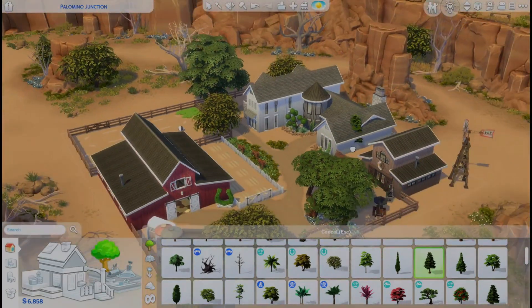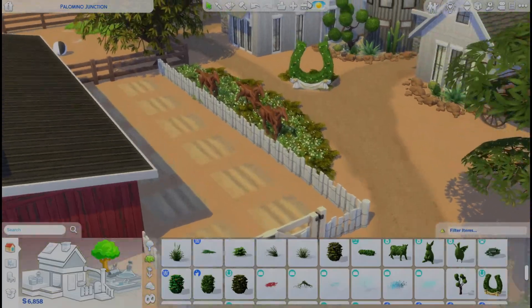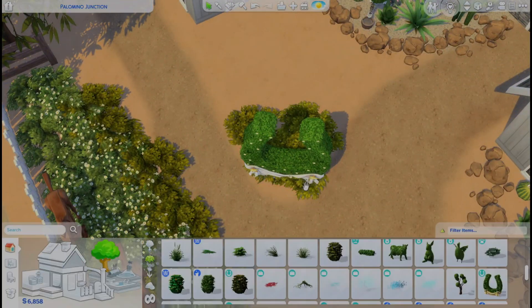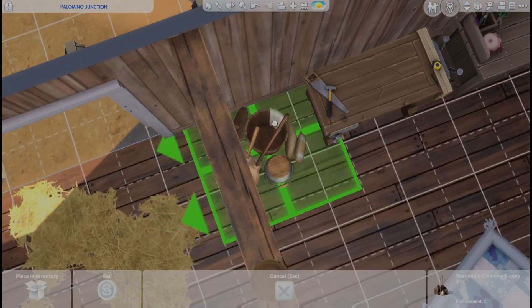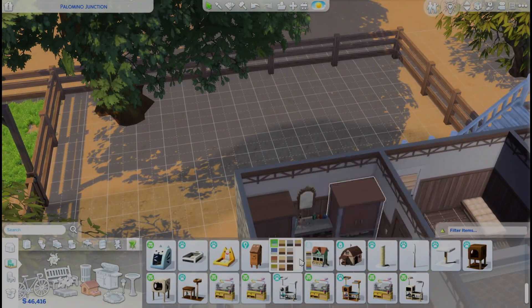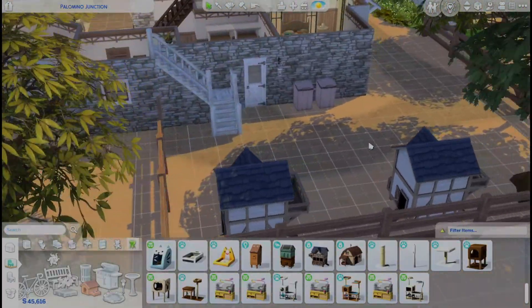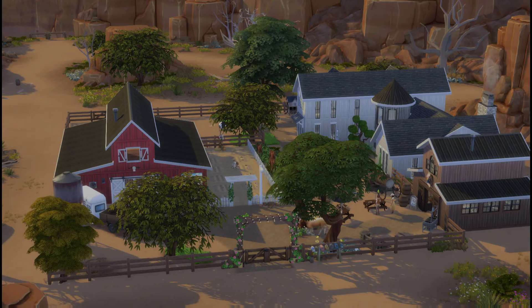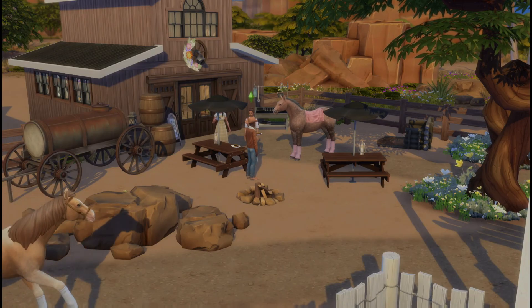I also pulled a couple of things out of debug for this build — these little horse statues in front of the garden are from debug, as well as the windmill behind the winery. It's a fun little detail because the windmill actually moves when you enter live mode. Now we're adding in our chicken coops just before the play testing portion, but this is the completed rustic farmhouse and I am so happy with how it turned out.